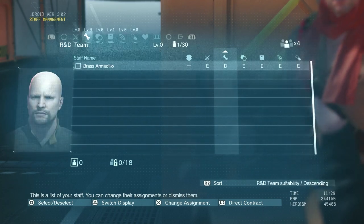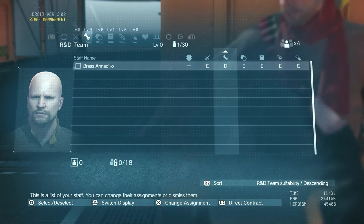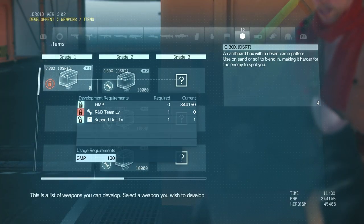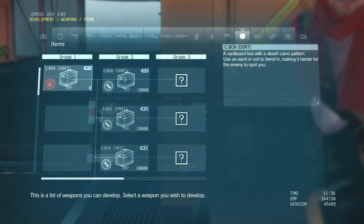Now we're going to the R&D screen to see where this guy ended up — he got extracted into the R&D team. You can actually replay this mission anytime by going into mission select, which is how I ended up doing it again since I didn't get the last two tasks the first time. He's teaching you how to develop things, but you can't develop certain items until you have a higher level R&D team.